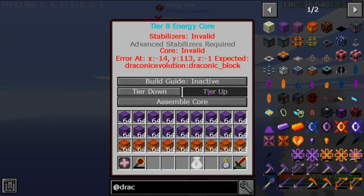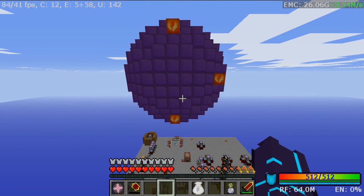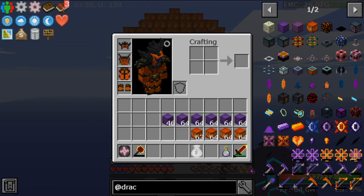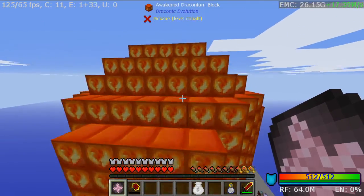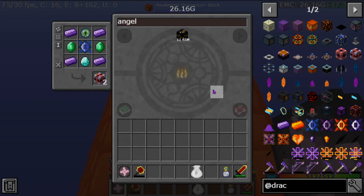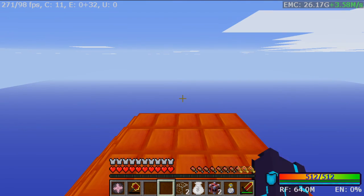I'm going to tick the tier all the way up to tier 8 and assemble — and done. That is the draconic energy ball in a nutshell, assembled in like two seconds. It's crazy.